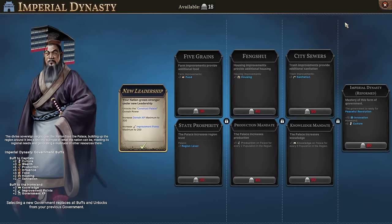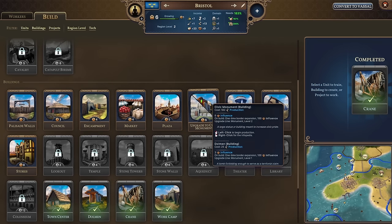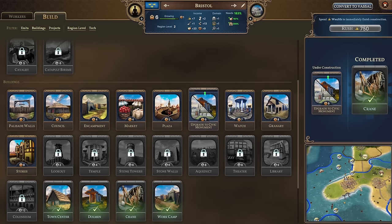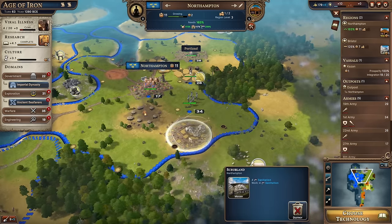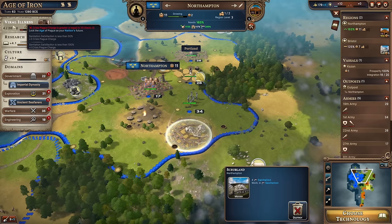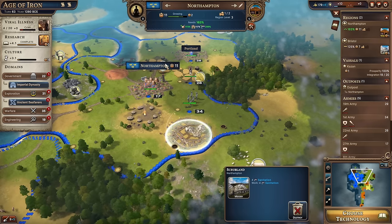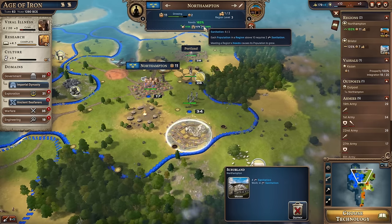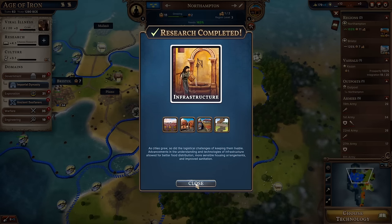A region is idle - that will be Bristol, very quick at building things. Bristol is looking very good. Maybe to make sure Bristol can really rule the waves, let's get the dolmen upgraded to a civic monument - really conquer all the ocean over there. Thanks to our midden - the great big pile of unpleasant things - the viral illness has been stopped. It's on four out of 20 but now plus zero, so we can keep that under control by adding more middens and sanitation improvements. We are not going to head into an Age of Plague.